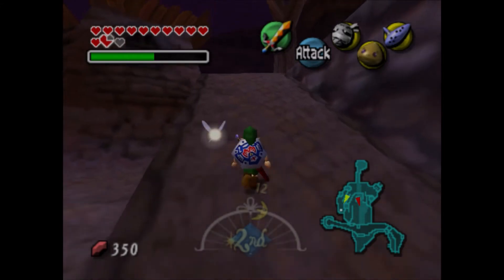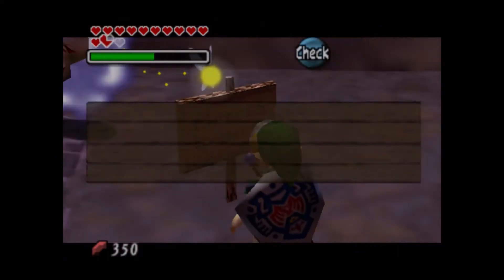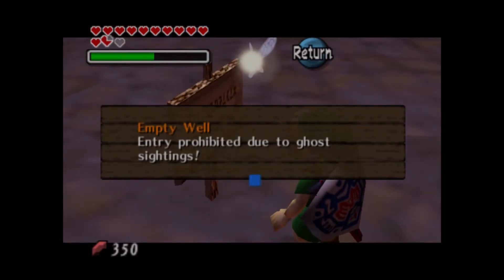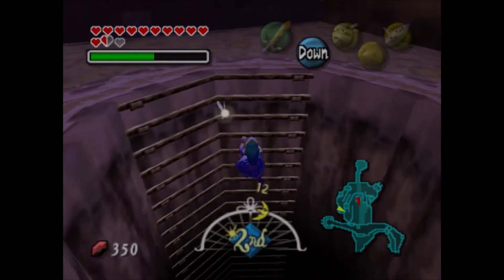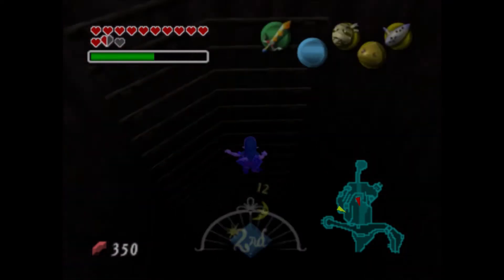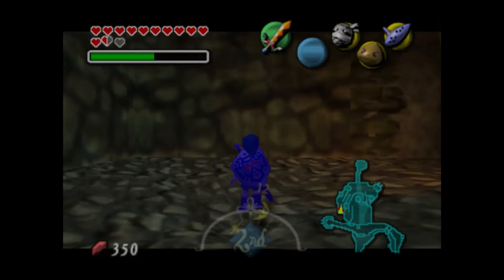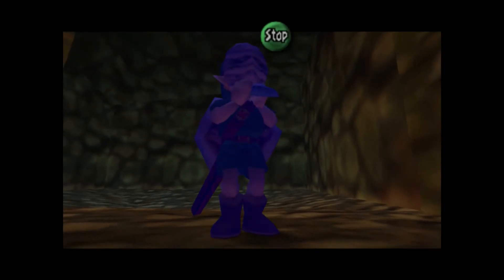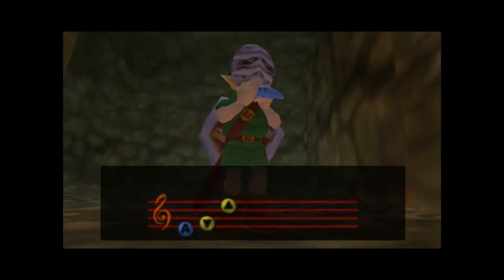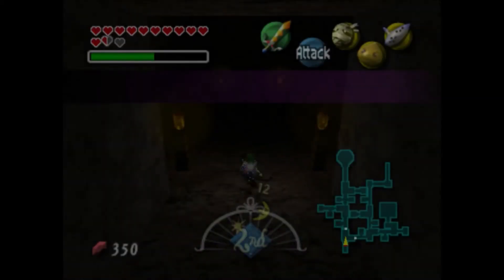Alright, so where you need to go is this way. There's a Spirit House — we'll do that later. Let's go up here. There's an Empty Well, entry prohibited due to ghost sightings. And what is it with blue bubbles trying to hit me? Let's just do this. Speed running tactics. I have the Gypto Mask on, let's just do this.